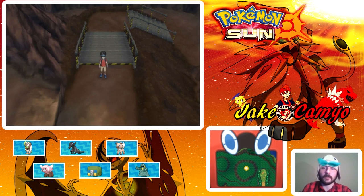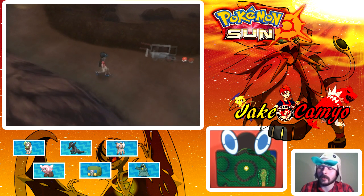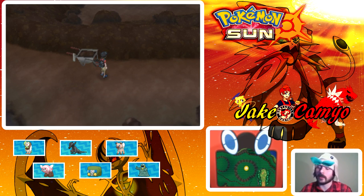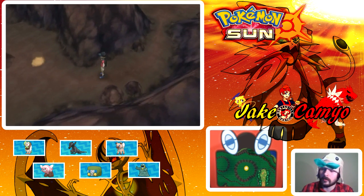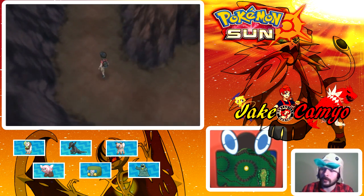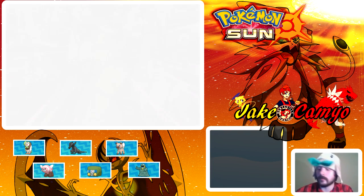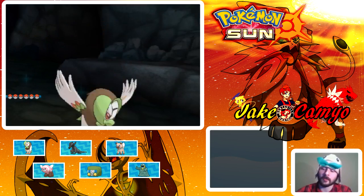I really like the kind of equipment belts those Aether Foundation members are wearing — the ones with all the compartments. What's this way? There's a danger sign. No thank you, Zubat. I might spray a Repel to be honest, because I kind of want to explore this cave without constant encounters.